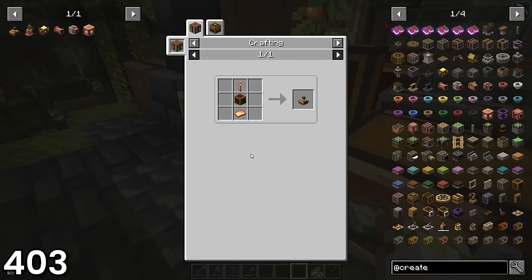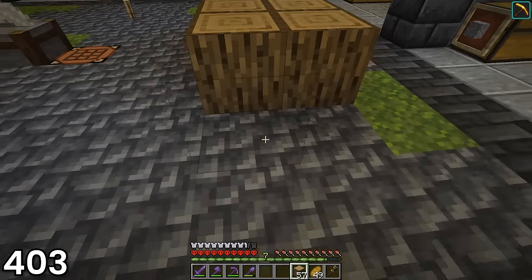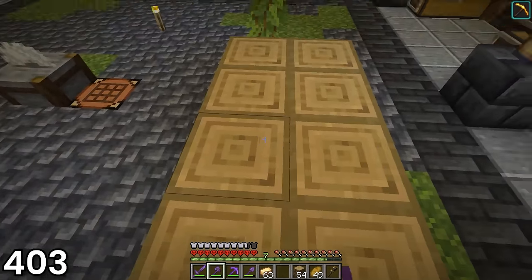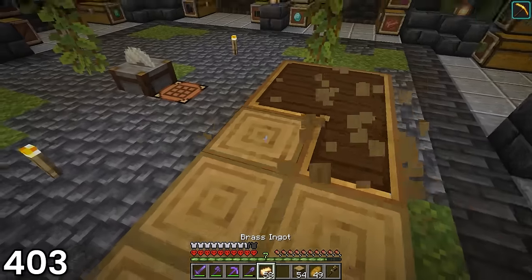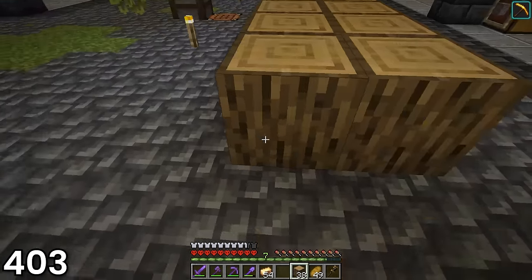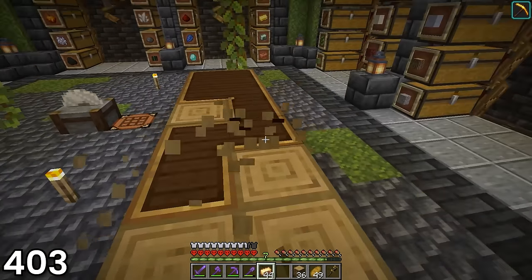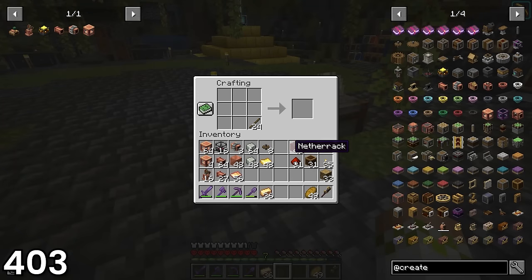I needed brass casing to finish off all the crafting, so I put the new casing crafting to good use and placed down some logs, stripped them, and converted them to casing just by clicking on them with brass ingots. It was definitely a bit slower than the old crafting process, but was way more cost effective, which I was pretty excited about. My last bit of crafting for the day was using the new brass casing to craft a bunch of display links.